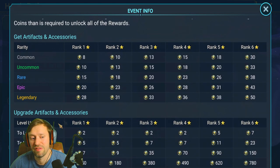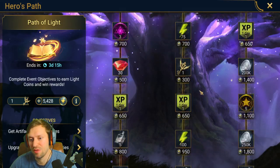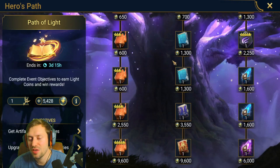How it works is you earn light coins through getting artifacts and upgrading them, then you choose a path and follow it down, spending the light coins to get the rewards. To read the event info: complete event objectives to earn light coins, then use them to unlock rewards along the reward paths. Each path contains different rewards and you can choose which reward path you want to explore. You can also jump between path rewards freely when they merge or cross over, as long as you have enough event keys and light coins.